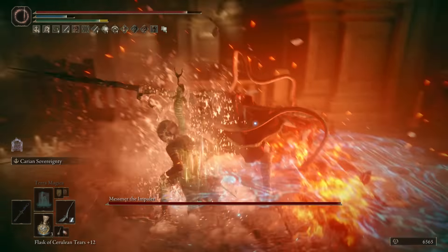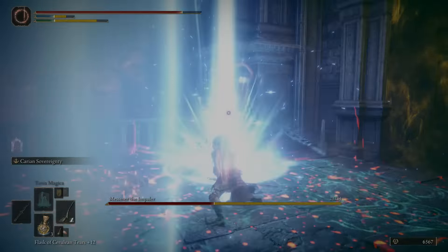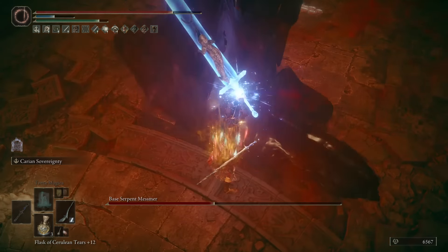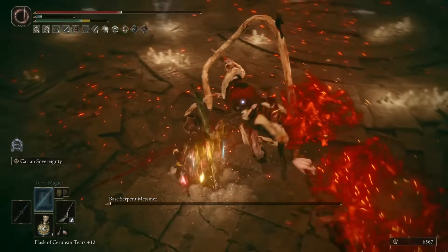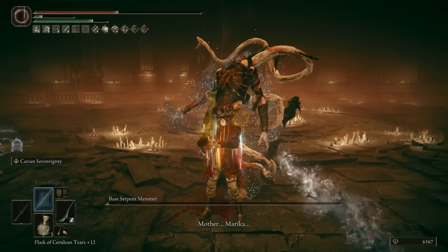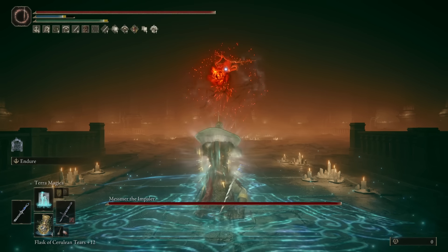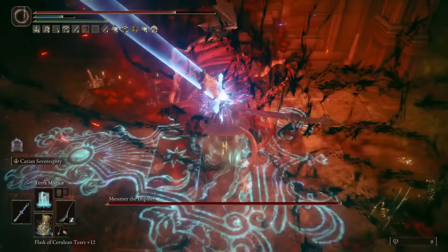This is using stuff like the madness combo with the Black Dumpling, the Madding Hand, and the new talisman, making one Excalibur-level swing. The next option then is Endure — yes, this gem of an Ash of War, normally best paired with incantations and sorceries, but in terms of Carrion Sovereignty it still has quite the solid place. For example, Mesmer.